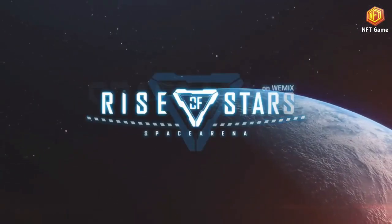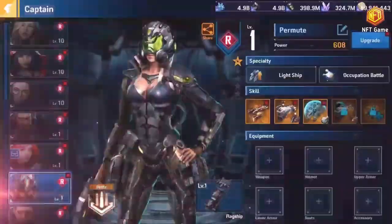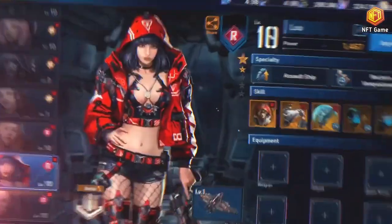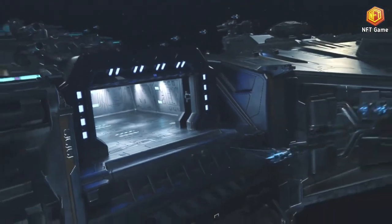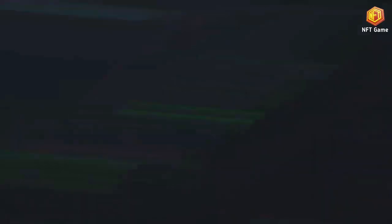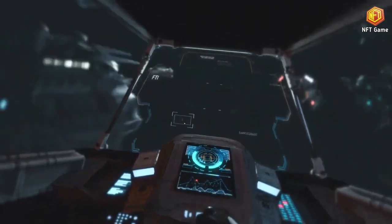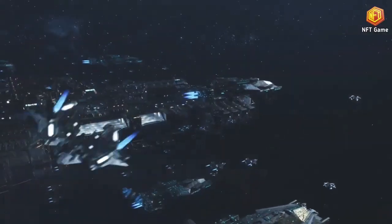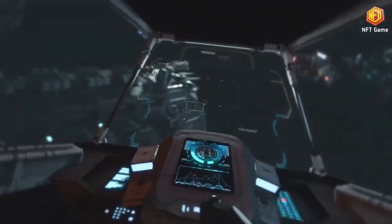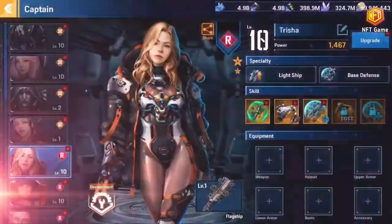Number two: Rise of Stars. Fight in the endless war for resources across the vast universe. Explore the galaxy to find resource-rich planets, defeat enemies at mine planets, and conquer the galaxy. Admirals represent you — equip them and upgrade their skills to make them powerful. Build a base in unexplored space with facilities like a command center, radar center, workshop, and drones. Rule the server through guild wars, conquer planets for powerful buffs, and join the real-time galactic war with your guild.